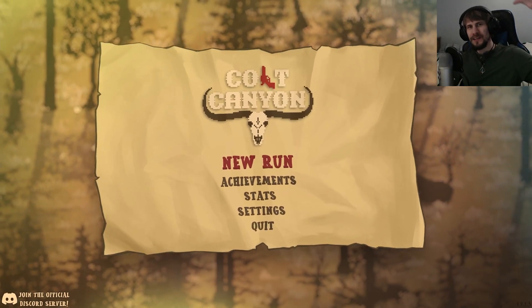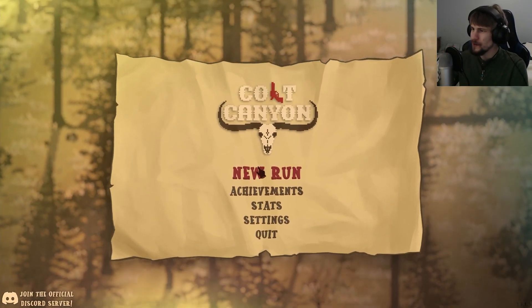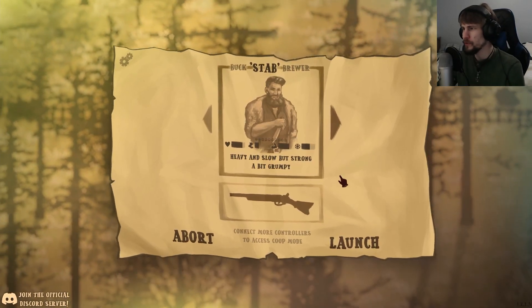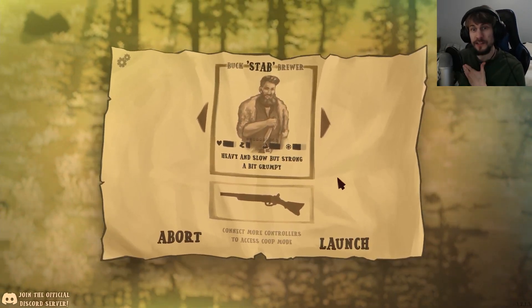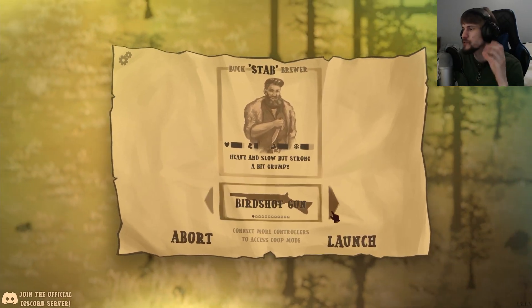Welcome back survivors, I'm the Survivalist and we are returning to Colt Canyon. We're going to hop into a new run with the new character we opened up last episode. We basically just tried the game out for the first time, quite enjoyed what it had on offer. The premise is pretty simple — you're a gunslinger whose partner has been kidnapped by a group of bandits, and you've got to chase after and try to rescue them.